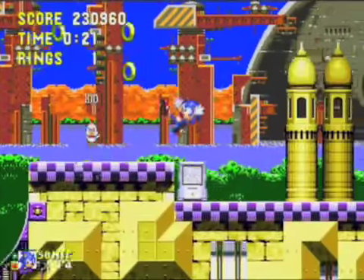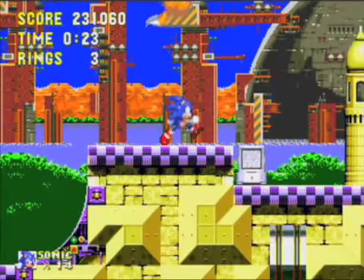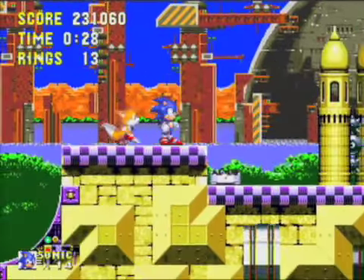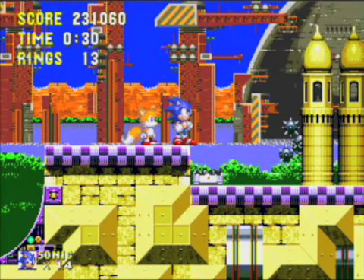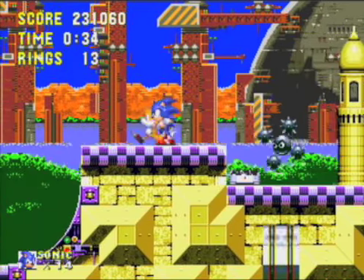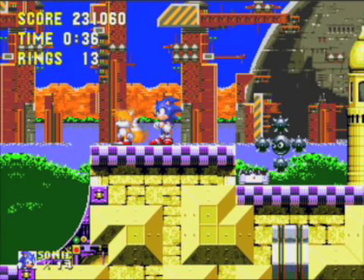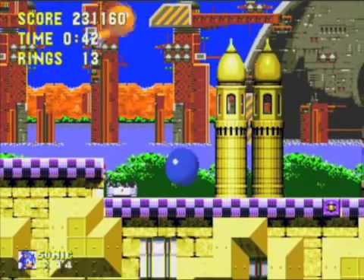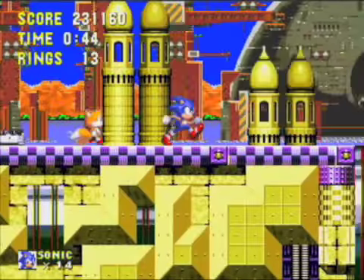Yeah, these things are a lot like those enemies in Starlight Zone, except that they stand still when you stand still. When you move, they come closer. But thanks to the little insta-shield, you can kill them pretty easily.